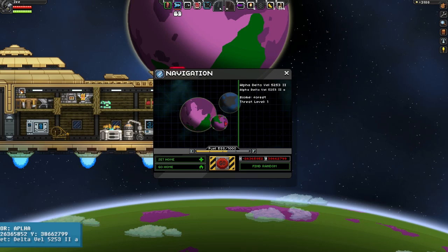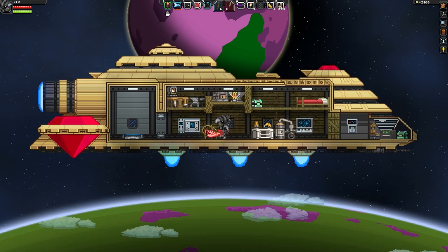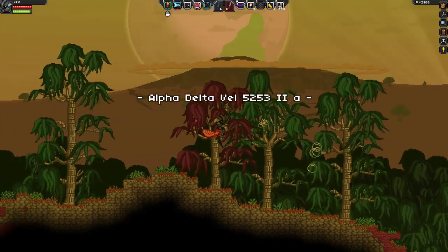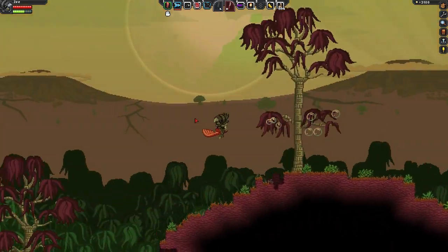You should be able to easily get this at any point in the game if you choose to do so. What you're going to want to do is go down to the planet just like any other video. You're going to want to head left where you'll find an apex village and also a mushroom village.